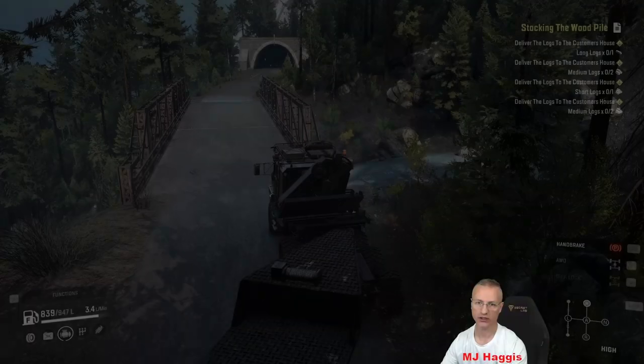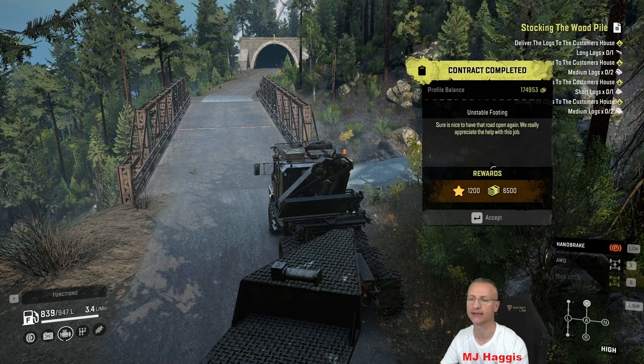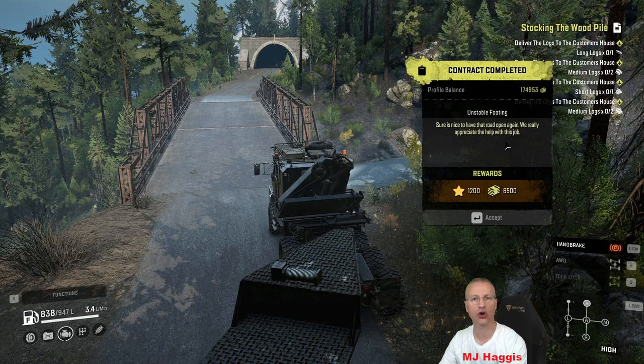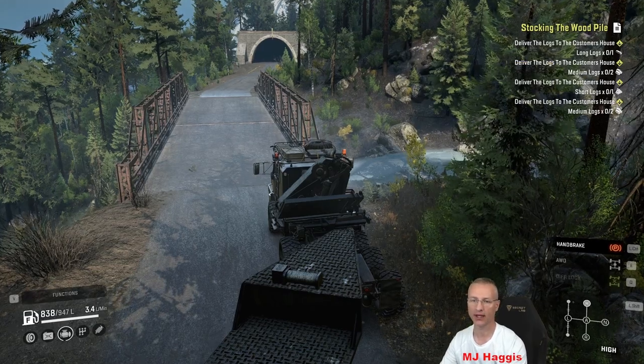Nice use of the concrete slabs. So that's Unstable Footing — I highly recommend this as your contract to put up your priority list. It says sure it's nice to have that road open again, we really appreciate your help. I'll appreciate having the bridge open! 6,500 cash, 1,200 XP. Excellent.